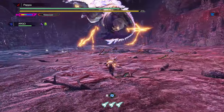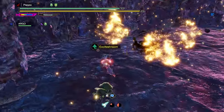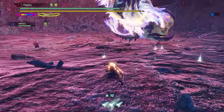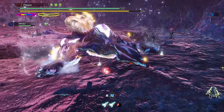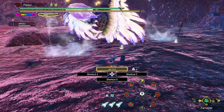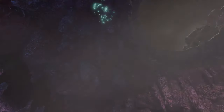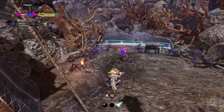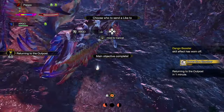Now that you understand how this bug works, let me show you an example of it on Narwa the All Mother. I teamed up with my friend Argo who was using the LBG so that he could sleep the monster easily when it was about to die. The moment Argo made Narwa sleep, I performed a tempered spirit slash on the head, and after that both Argo and I used the Far Caster to return to the main camp area. At this point I cast Harvest Moon, Argo threw me a small barrel bomb, I countered it, and boom — Narwa died.